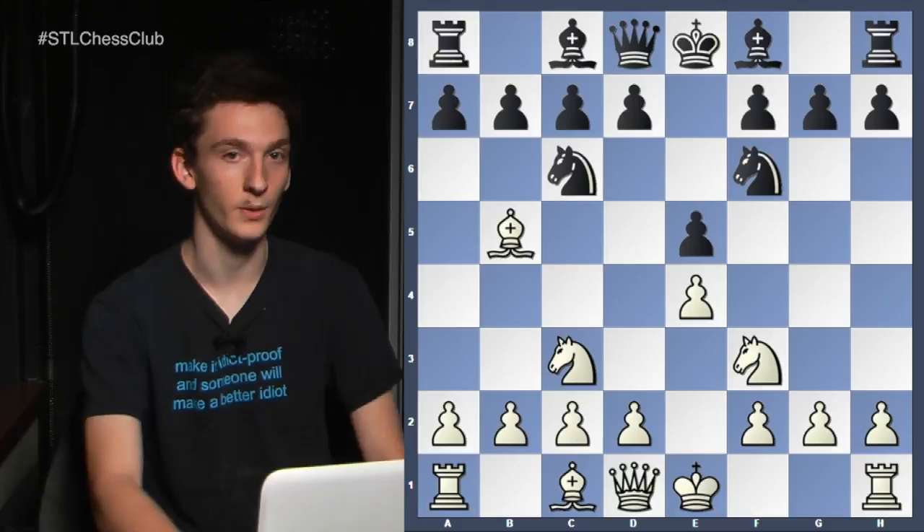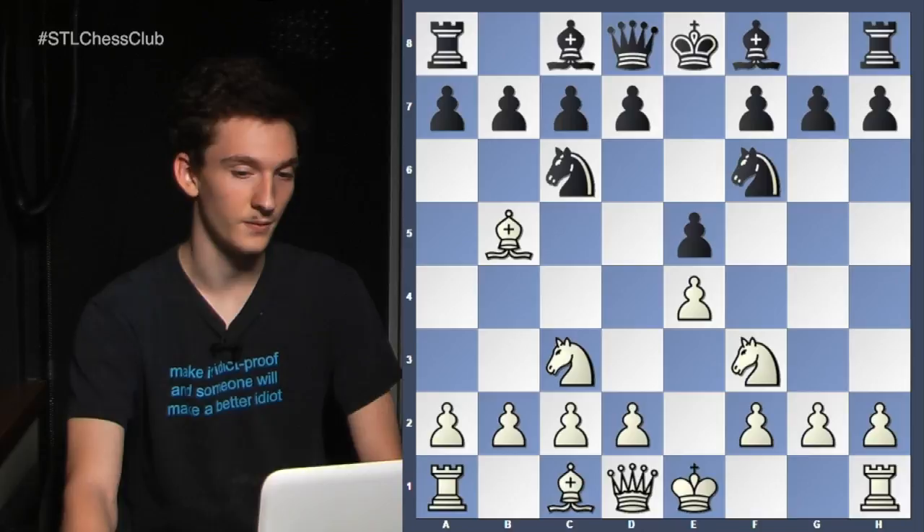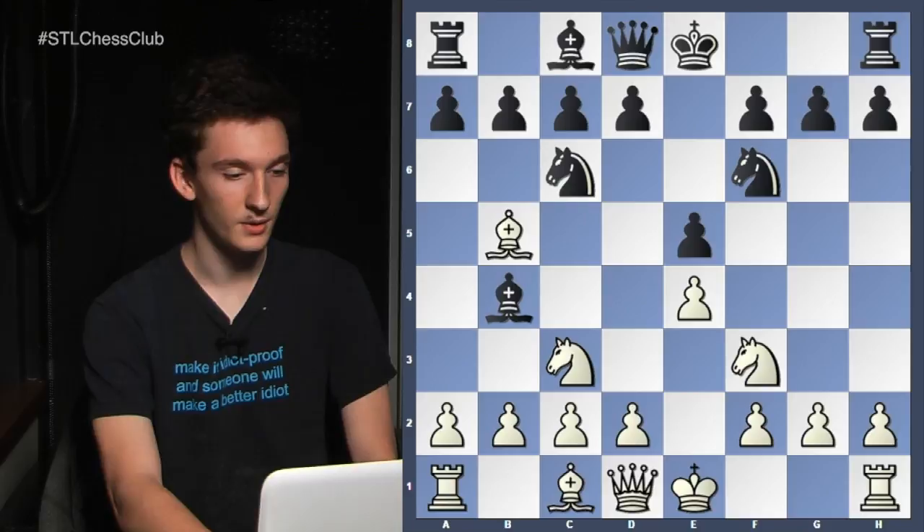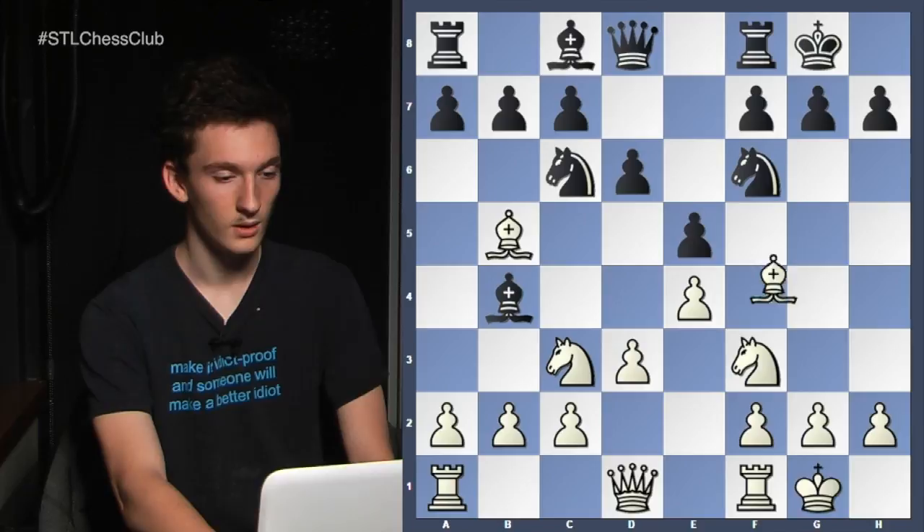Now this is a game between John Nunn, a famous British grandmaster, and James Howell — not to be confused with David Howell. James Howell is a very strong player from England, but not quite as strong as David Howell. I don't think there's any relation. Anyway, the game continues bishop b4, castles, castles, d3, d6, bishop g5.